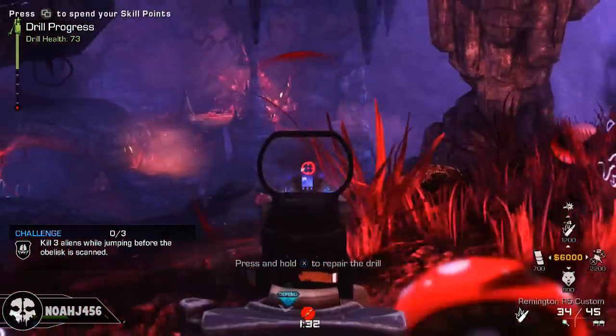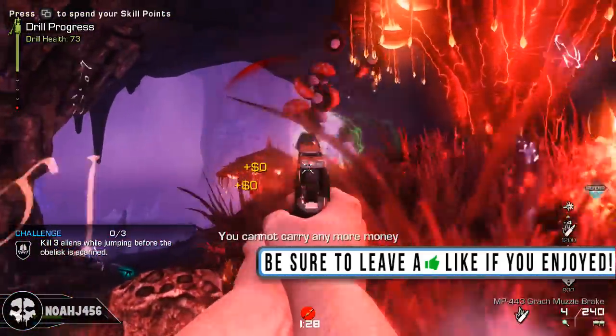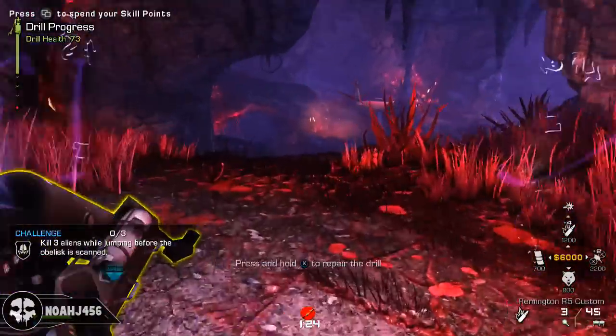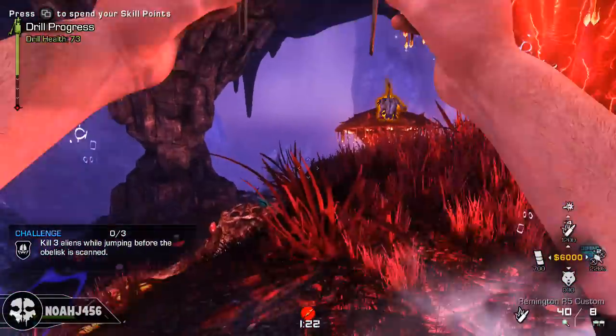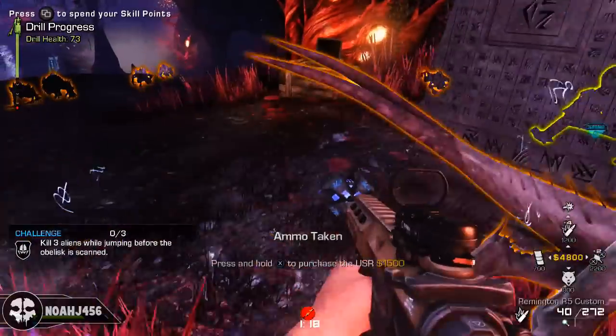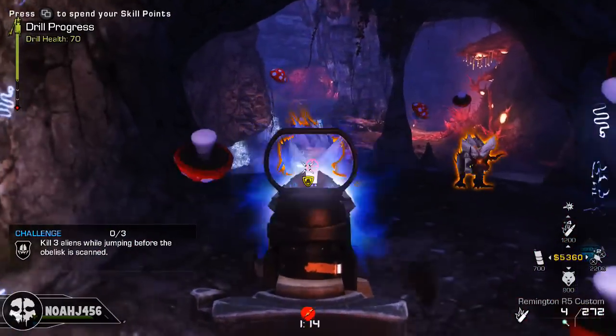Hey guys, my name is NoJ456 and today I'm going to be showing you where all the different intel pieces are in Awakening. Unfortunately there are not very many — the storyline does not actually progress that much in this map. It all sets up for the fourth and final map we're going to be getting for the next DLC, but there are only seven or eight intel cutscenes including the ending and opening cutscenes, which is not very many at all.